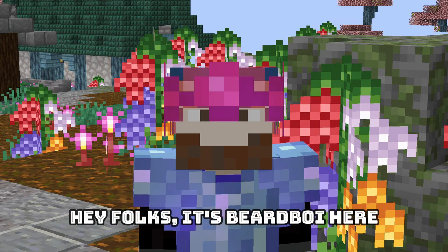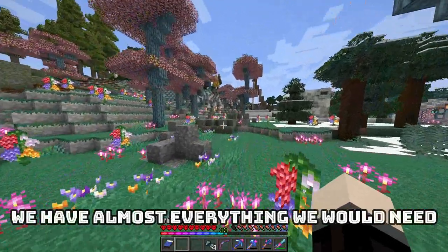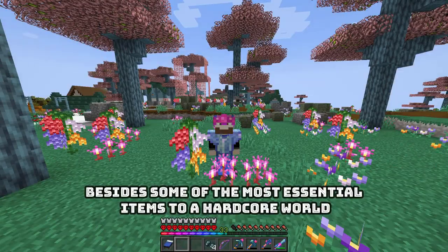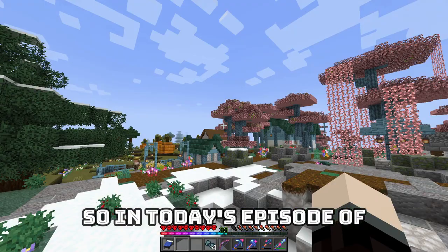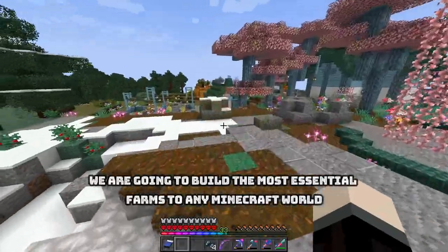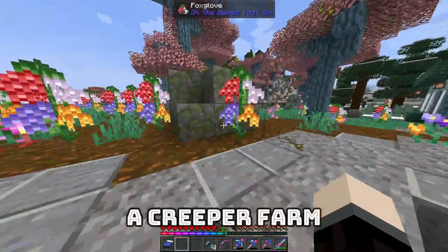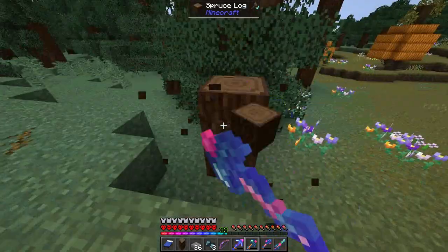Hey folks, it's Beard Boy here. I've got a problem in my hardcore world — we have almost everything we need besides some of the most essential parts: totems of undying and firework rockets. So in today's episode of Modern Minecraft Hardcore, we are going to build two of the most essential farms: a raid farm and a creeper farm.